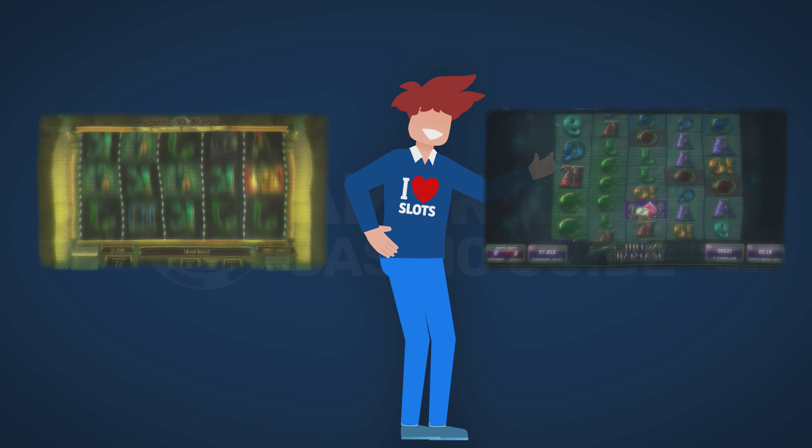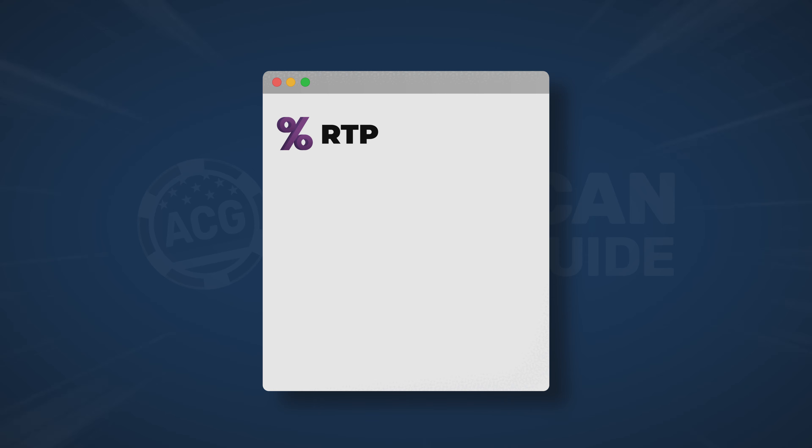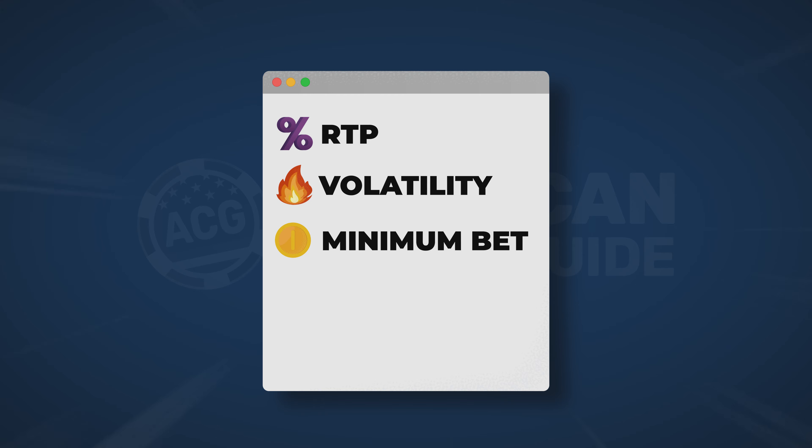So how do you choose what slot to play? You need to check five things: the RTP, the volatility, the minimum bet, the max win, and of course the provider.